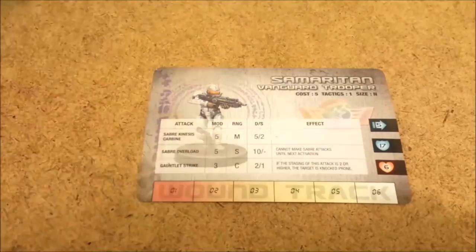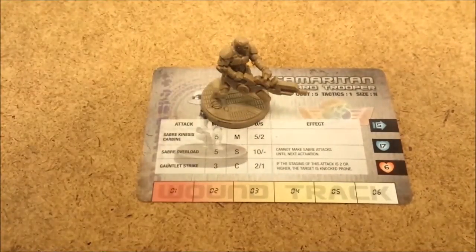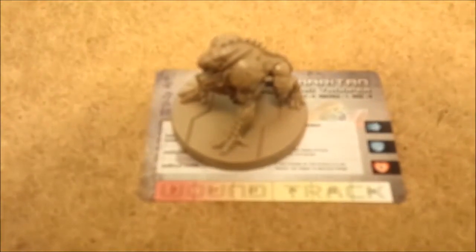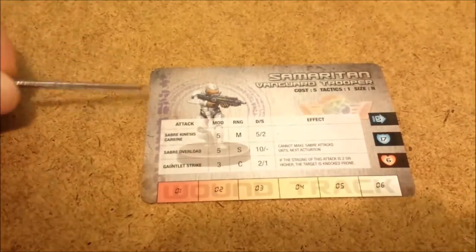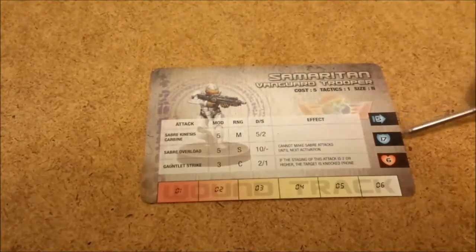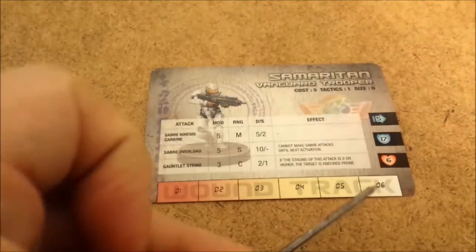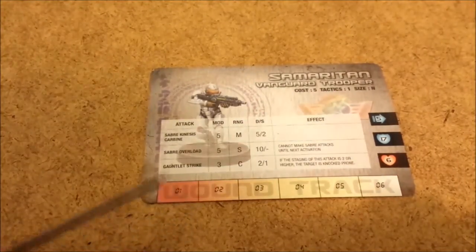Size is really irrelevant — I don't know why they included it. N is normal, which means it's a one-square base. L is large, and you can clearly see the difference — the base is quite larger. They could have left that off. This section outlines what attacks are available. Over here we have how far they can move, what their defense rating is, and what their health rating is. Their health rating is tracked on this little track here, so you can keep track with some sort of counter.